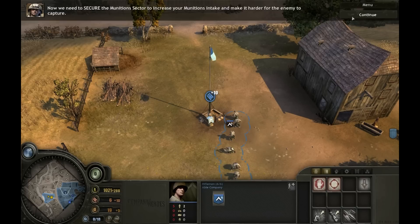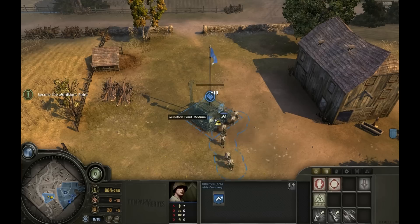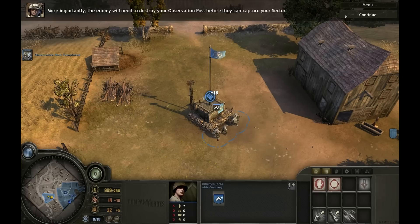Now we need to secure the munitions sector to increase your munitions intake and make it harder for the enemy to capture. Click on the flashing field defenses button on the command panel. Left-click on the observation post button, and then left-click on the munitions point. Now that the observation post is complete, the sector is secure. Notice that your munitions rate has increased. More importantly, the enemy will need to destroy your observation post before they can capture your sector.